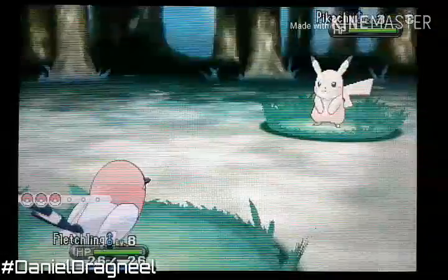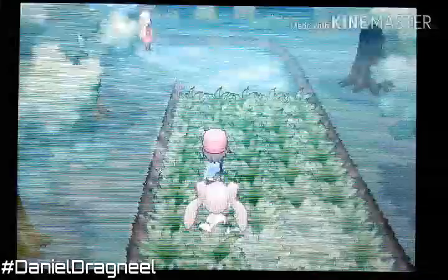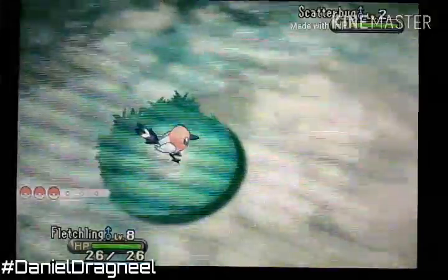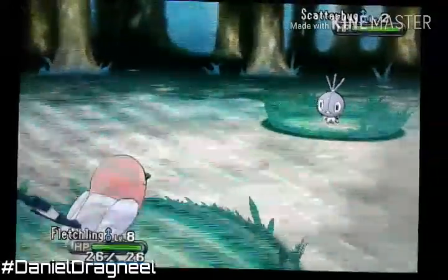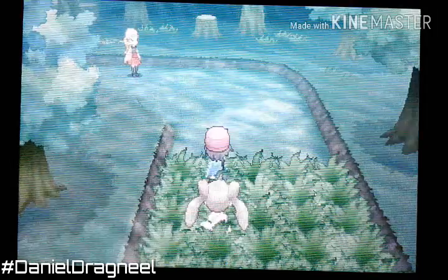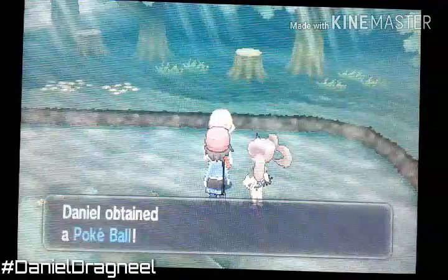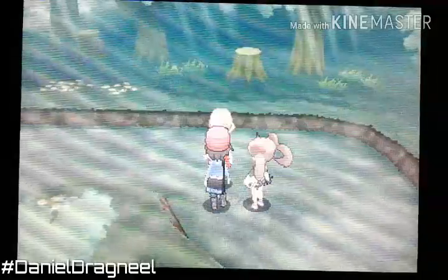Another Pikachu — it's the Pikachu Kingdom! So far there are three Pikachus we've seen: one that I caught, one girl, and another Pikachu, and all of them are level three. We're not going to catch this Scatterbug. We're going to go where Serena is. She gives me a Poke Ball — now we have nine again.